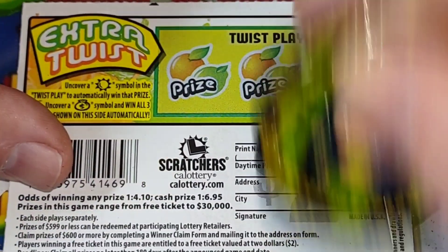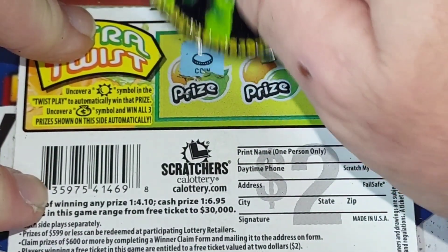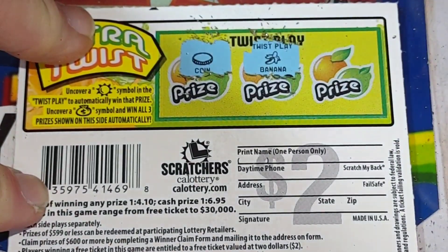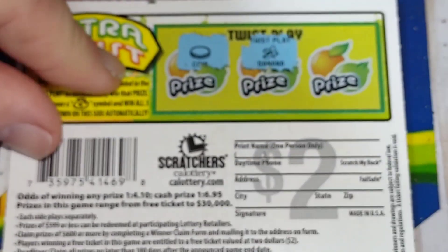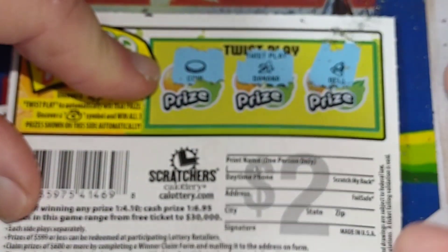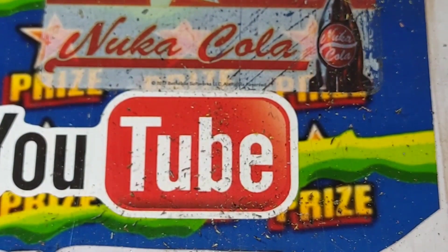Let's see if we can find that orange on the back. I hope it's an orange — it looks like an orange. Got a coin. I don't know what that is. Banana! And a bell. So we didn't get anything on the back either. That is a fun ticket. I like it.